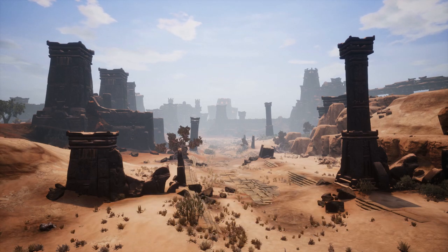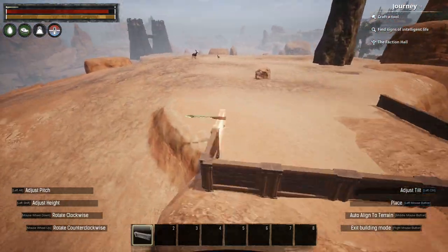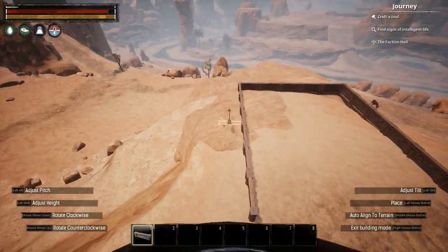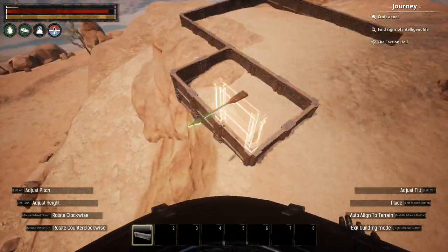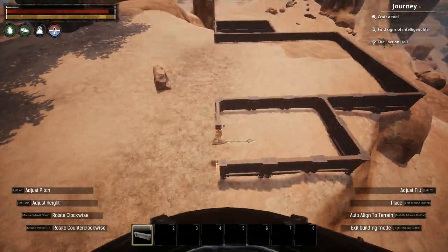So, without further ado, let's get started. Firstly, I started off with, of course, the baseplate. I started off with the stable fence foundations, laying out a fairly large, though simple, baseplate that I'll be building this house onto.